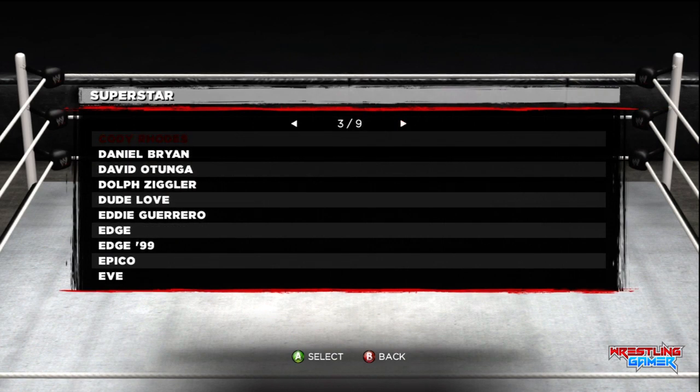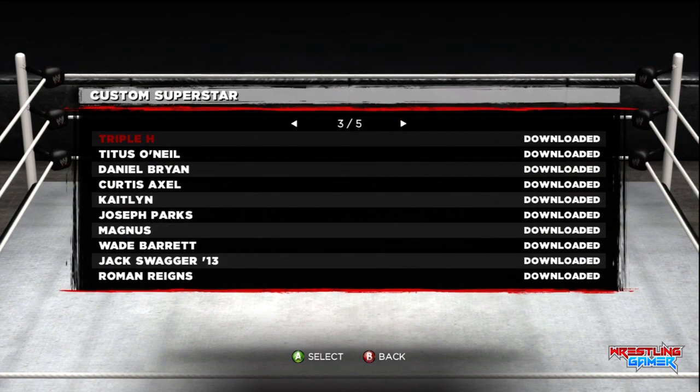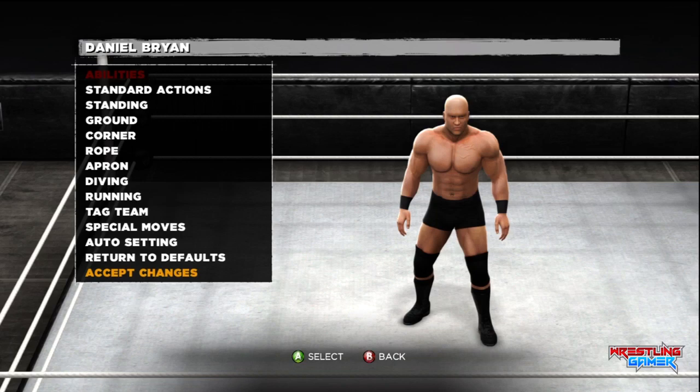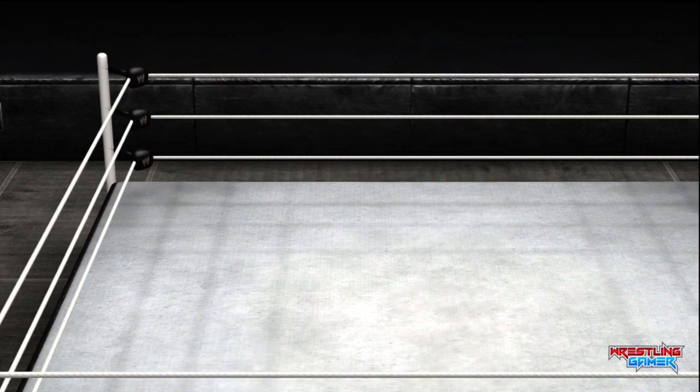First, go to Creations, then go to Movesets. Usually you'll want to go to Superstars and click on Daniel Bryan, but in this case I have a Daniel Bryan created character that I prefer using, so I'm going to pick him instead. Then go to his special moves, more specifically the finishers, since it's going to be a regular finisher from now on.